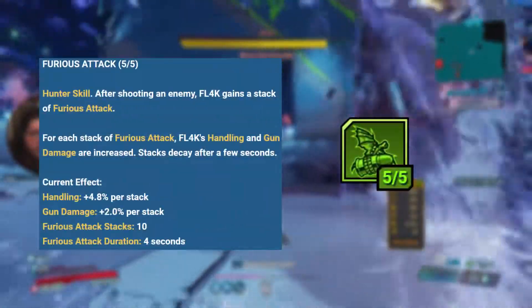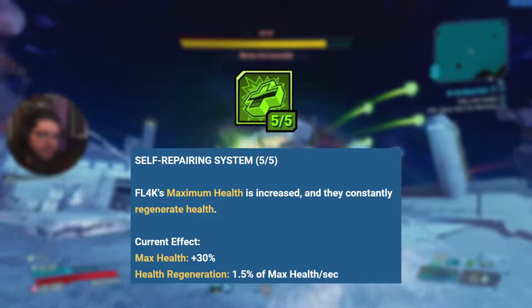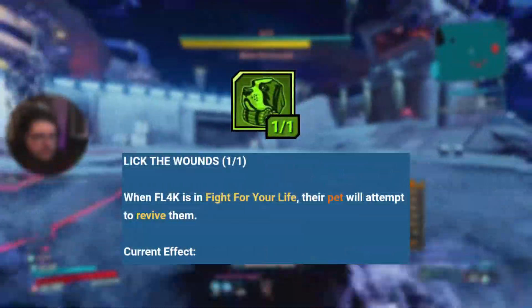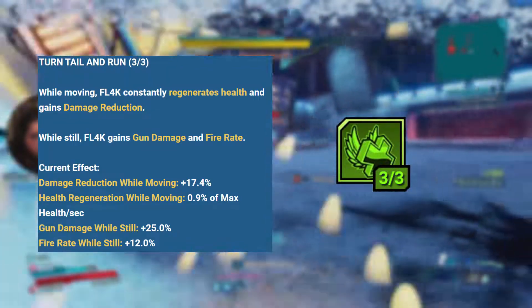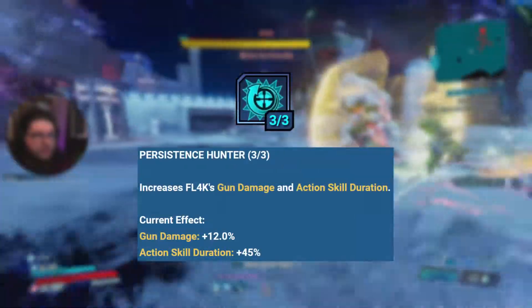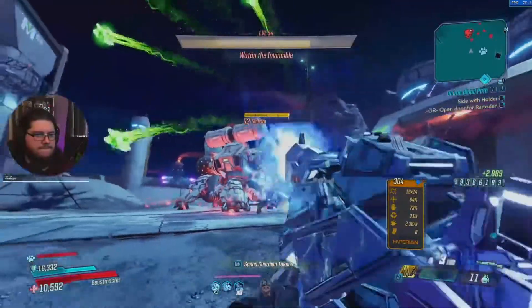On to the Stalker Tree. 5 points into Furious Attack, which grants up to 20% gun damage and 48% handling from shooting enemies. 5 into Self Repairing System for 30% max health and 1.5% health regen. 2 into All My BFFs, which shares 33% of your healing to allies and 66% to your pet — this helps keep your pet alive so it can revive you with Lick the Wounds. 3 points into Turntail and Run: while moving you get 17% damage reduction and 0.95% health regen per second, but while standing still you get 25% gun damage and 12% fire rate. 5 points into Hidden Machine, which grants 30% bonus gun damage against enemies not targeting you — so when you're in Fade Away and your pet is drawing aggro. The last 3 points go into Persistent Hunter in the Master Tree for 45% action skill duration, which makes it easier for your shield to come back.